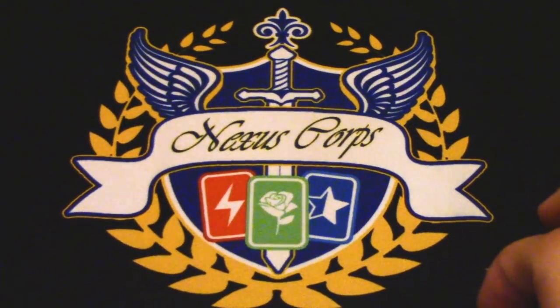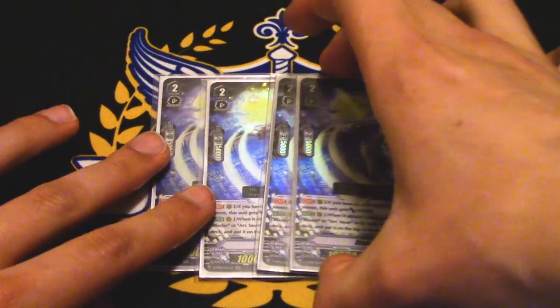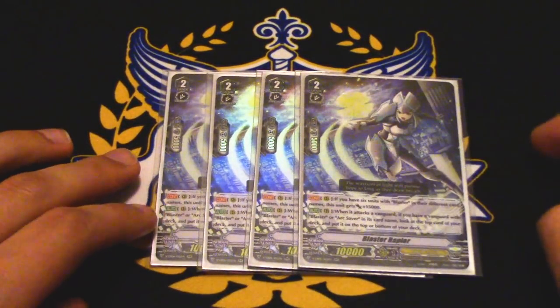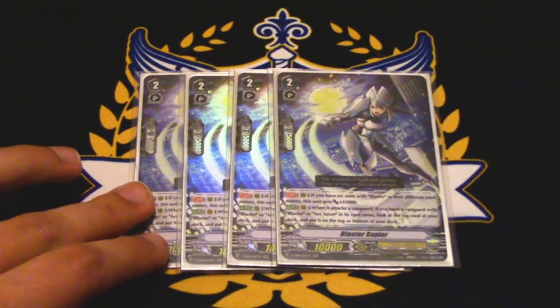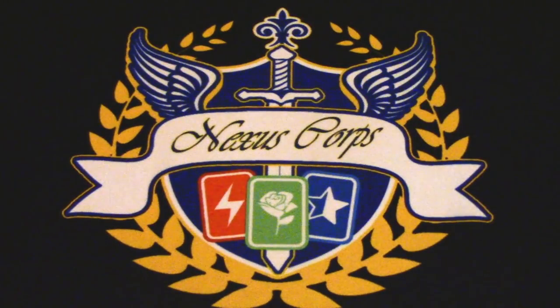Next up is a good blaster: Blaster Rapier. What Blaster Rapier does is if you have six different blasters, she gains 15k. The other skill is when this attacks a vanguard, if you have Arc Saver or a blaster vanguard, you can look at the top card of your deck and put it on the top or bottom. So you're looking for drive checks, looking for potential targets for Mosaic Lord if you want to call them to the rear guard circle. This actually does help the deck, and it's also really good in premium. This is a really good card.